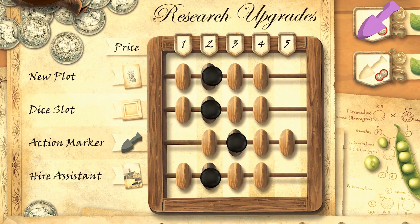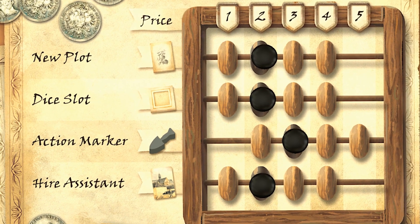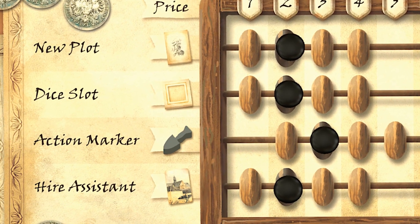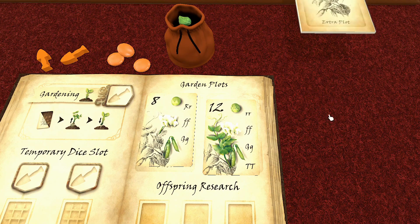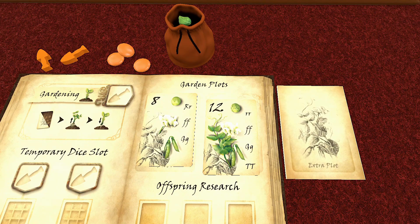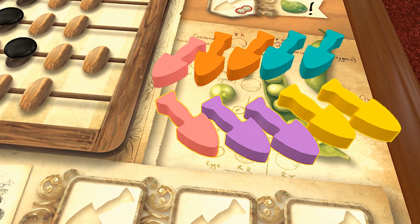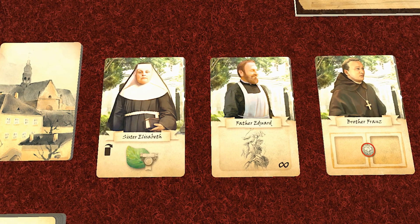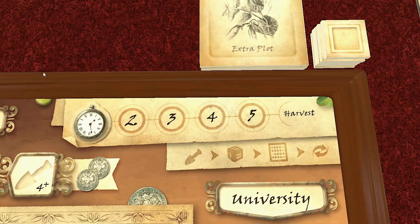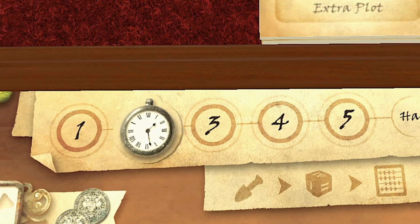Once you've placed all the trowels and drafted your dice, money can be spent on different research upgrades that can improve your abilities and expand your experimental capacity in subsequent rounds. For example, one can buy more plots in which to plant pea plants, one can buy extra slots for dice, there are action trowels available for purchase, or one can hire an assistant to make life easier. After this, the board state is updated and refreshed, and we begin again until five rounds are complete.